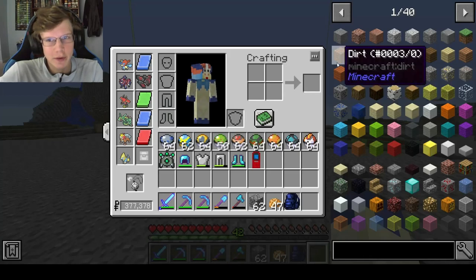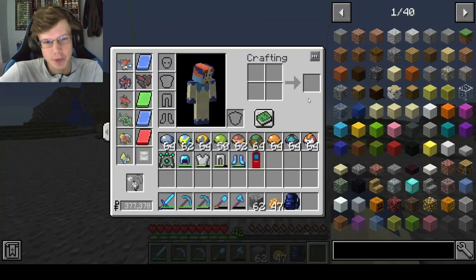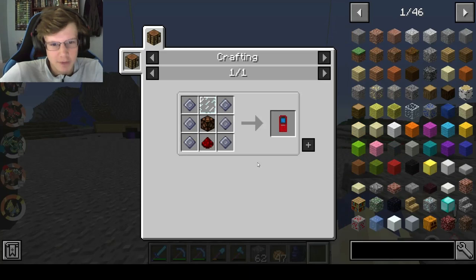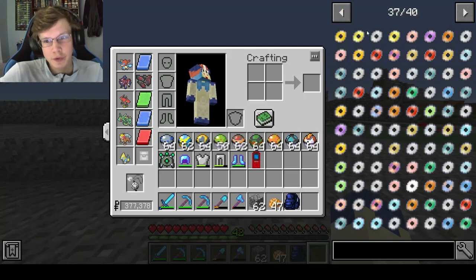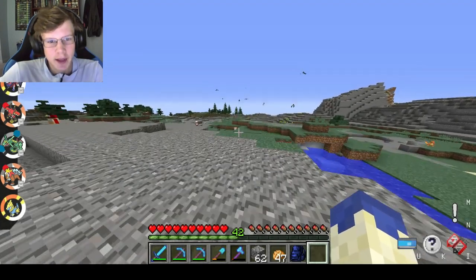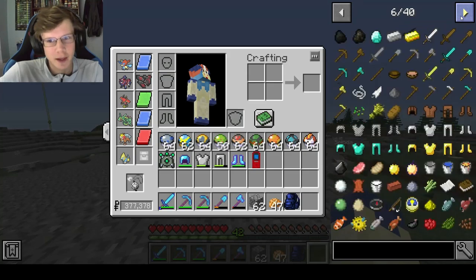The first mod is JEI. This actually comes with Pixelmon Reforged on CurseForge, so it'll be included. JEI is great — I would not want to play Minecraft without this mod. You can look up recipes for anything, which is mostly what I do with it. You can craft a PC, and if you use it in a crafting table you can move the crafting pieces around. You can search for a specific TM, enchantment book, or craft a Pokéball easily.